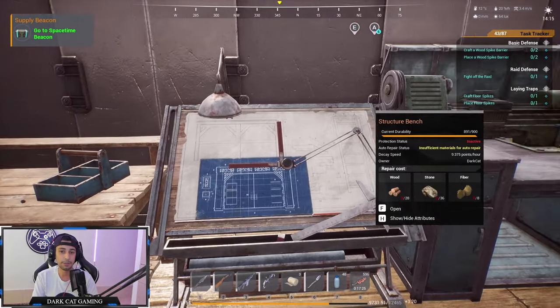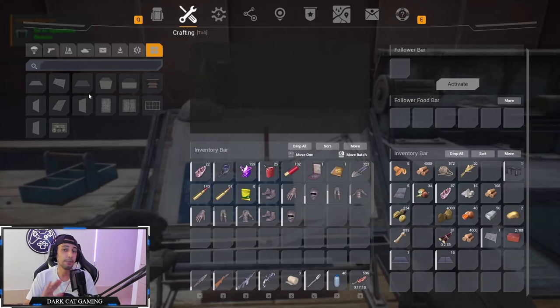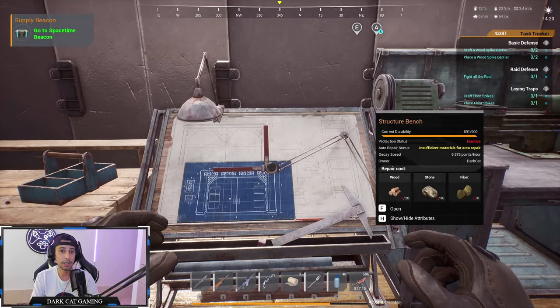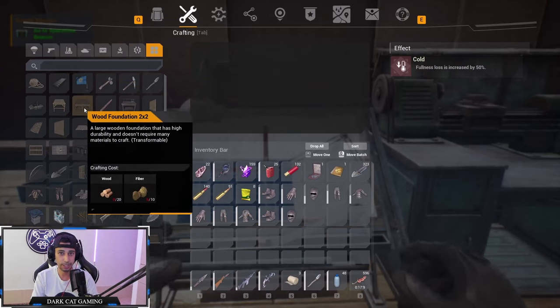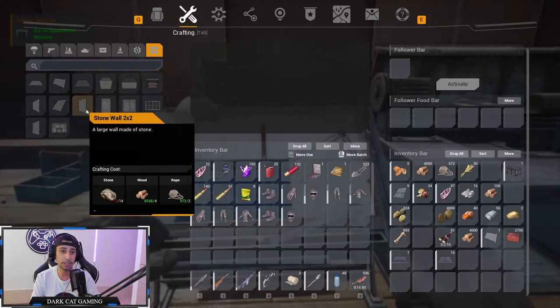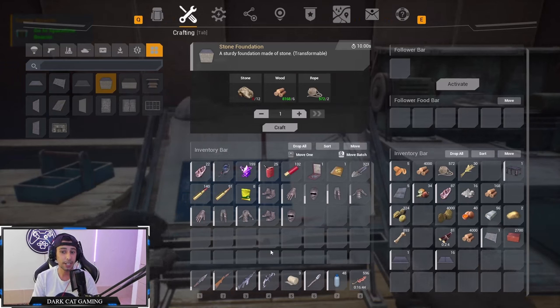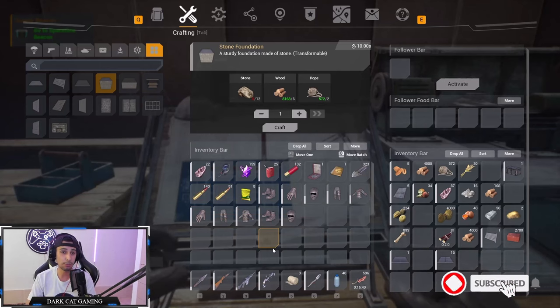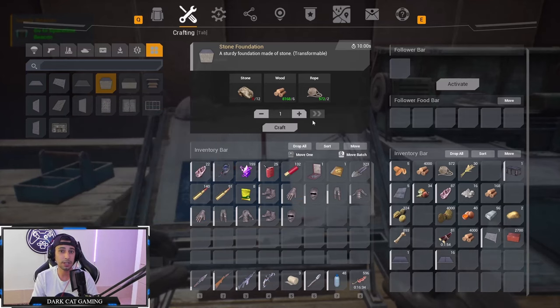The next one is the structure bench, so you can make your base out of better materials. You can start with wood from your top bar — you don't need a structure bench for a wood base — but go straight to stone because a wood base can get raided by even a pistol or shotgun very fast. If you make your base out of stone early game, they need a jackhammer and more tech to raid you.